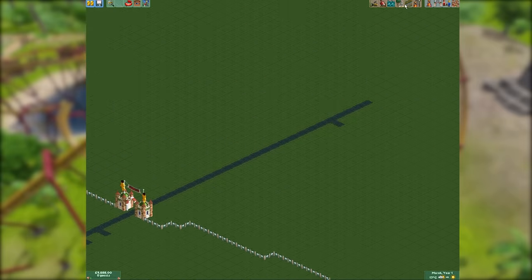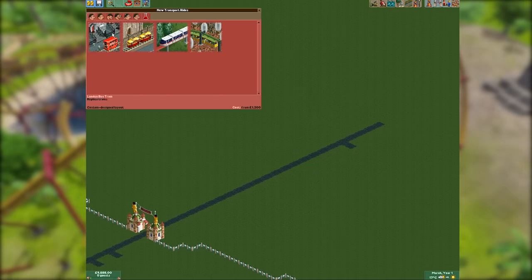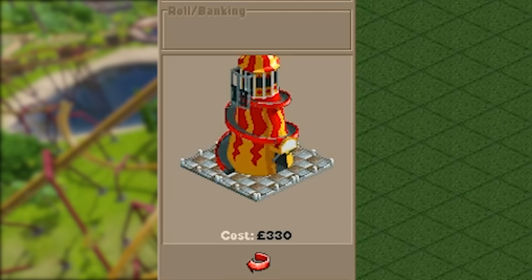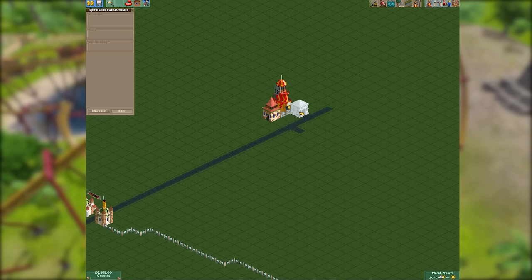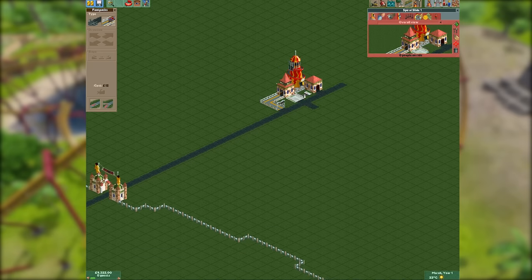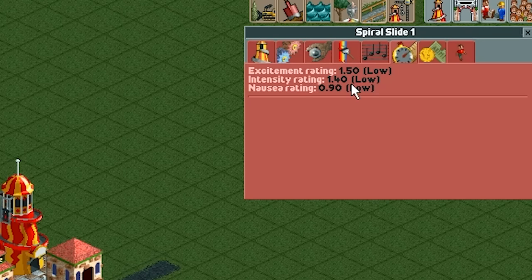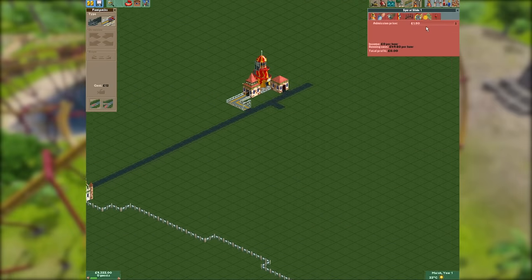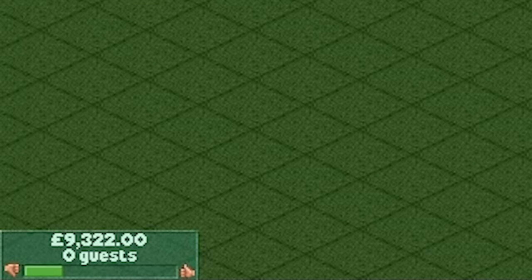The best way to make money is to build out a couple of pathways, which is exactly what I'm going to do, and then put a few things on them — like the legendary spiral slide. People love the spiral slide. This is our first ever ride; it provides almost no excitement, no intensity, and basically no nausea. People will still spend one pound fifty riding it. We're down to nine thousand pounds — we need to make more money, and fast.